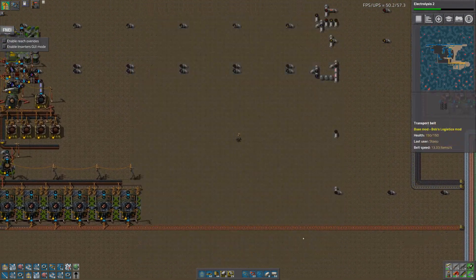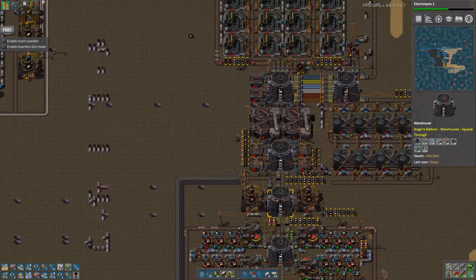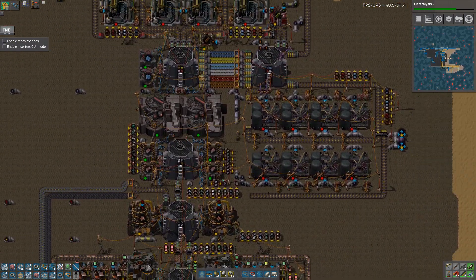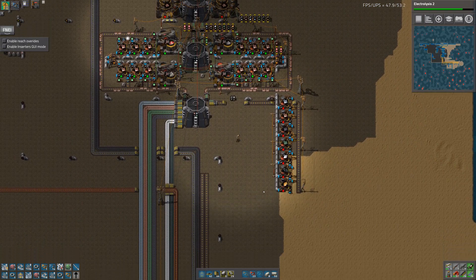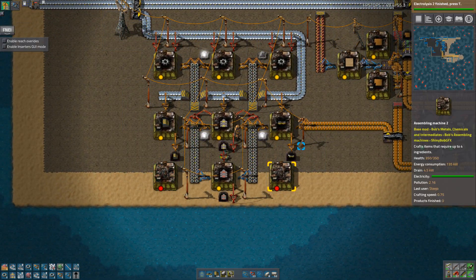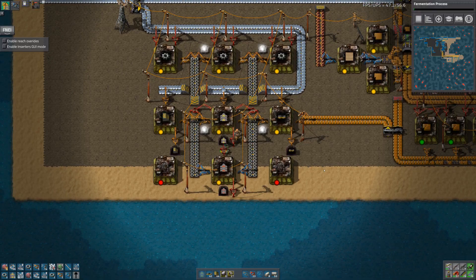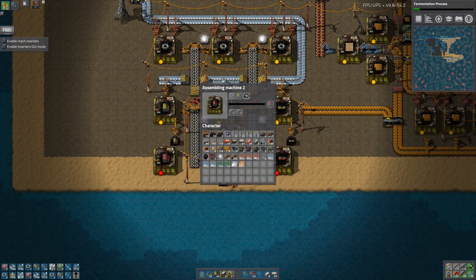I'm obviously going to want a lot of these because in the future we're going to want to plow through some research. So what's the next thing we really need to get on to? Let's do red science just now, red belts — we've already got a regular red belt. Electrolysis is done, so might as well do the fermentation process — whatever that's for. Let's get that.